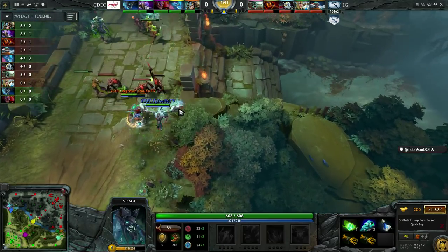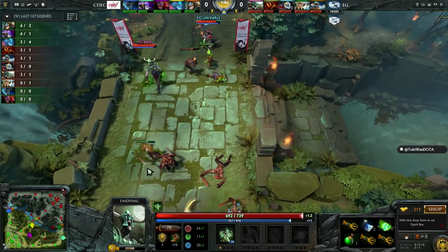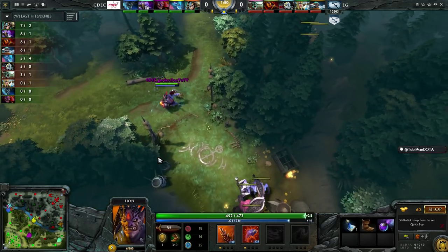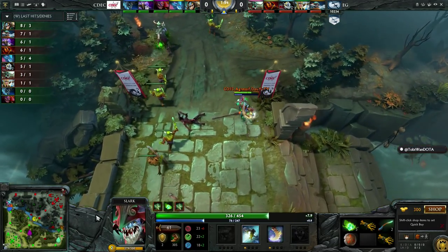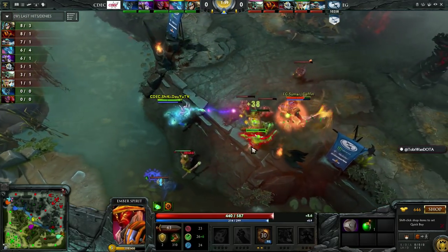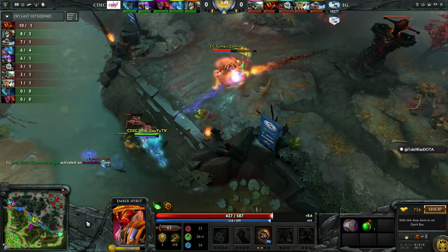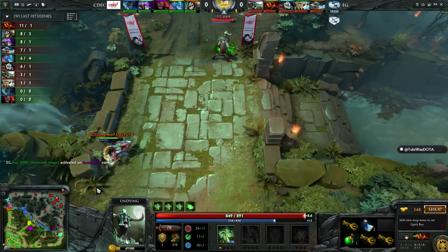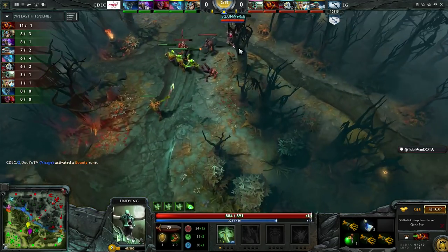You see how much the teams are adapting — the moment Skywrath rotates bottom, it's not a winning lane for CDEC anymore, so they just go and stack the jungle instead. Both teams constantly adjusting to solve laning problems. Right now EG are pretty happy with the lanes they've got. Sumail is doing pretty well in mid as per usual — this is not a matchup where Ember has any sort of edge, but he's still winning the super early exchanges against Shiki; he just seems to be the better mechanical player in this matchup.